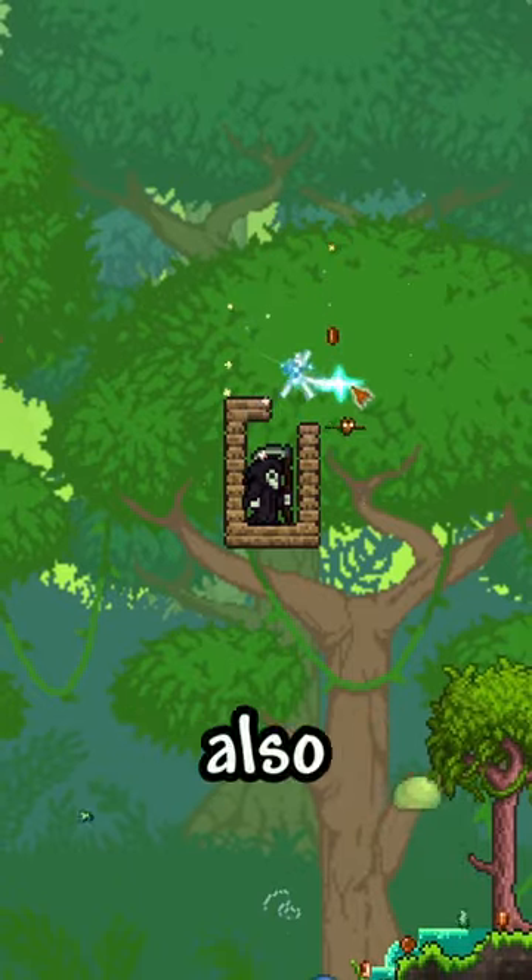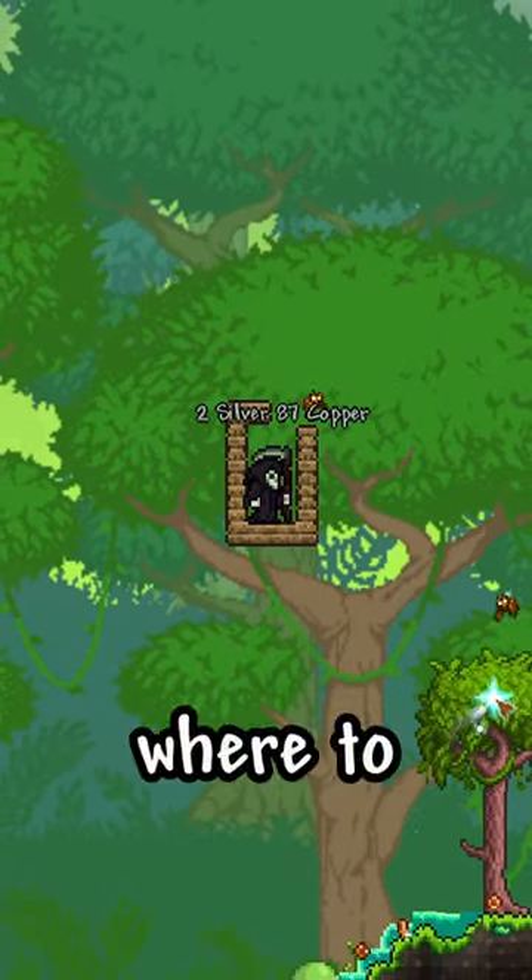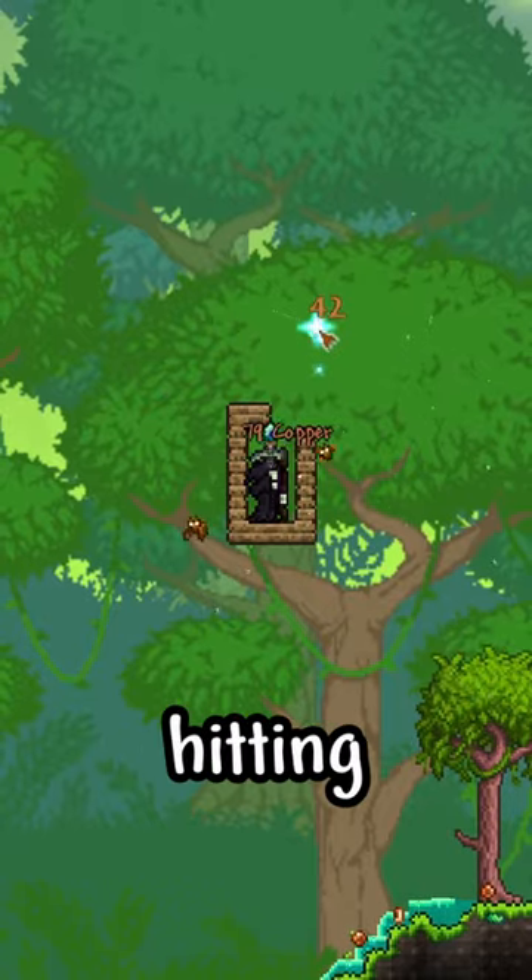The Magic Missile is useful as you can perfectly guide the projectiles to hit any enemy, such as hitting one of these jungle birds.